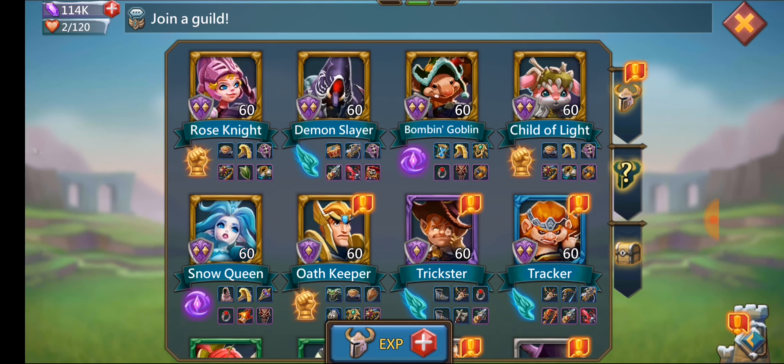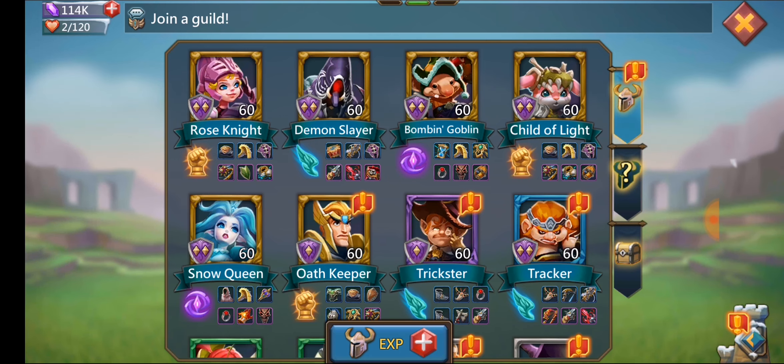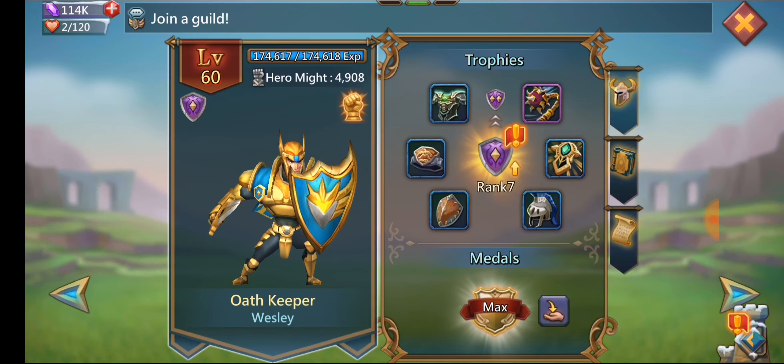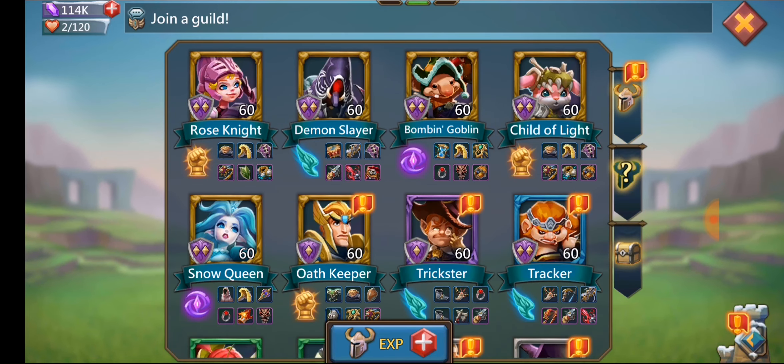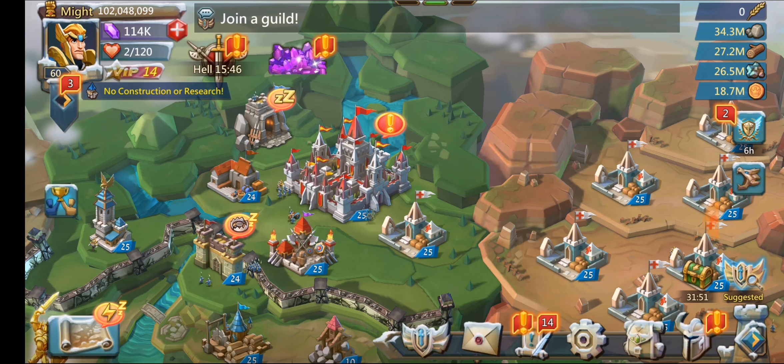I have a purple trickster from when I was starting — you don't need a purple trickster or anything like that. I have a blue tracker that I sometimes use as a bait leader, just as a fake leader. My actual heroes are all at rank seven — you only need rank seven, but I used a ranked egg to unlock Rose Knight. Anyway, hope you guys enjoyed this overview of my account. If you have any questions, leave them in the comments below, and I'll see you guys in the next video.